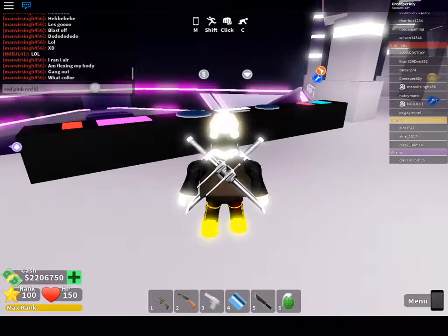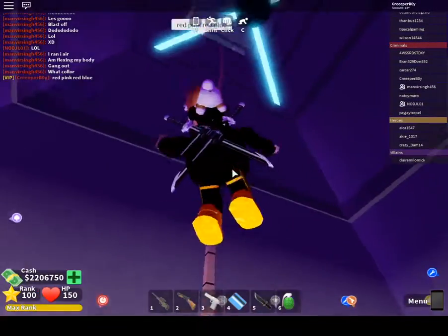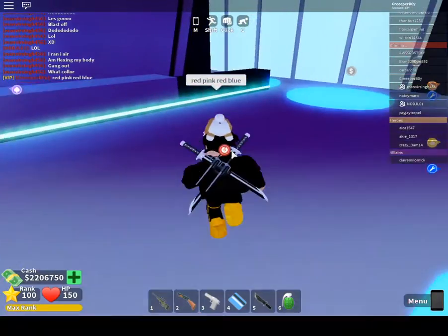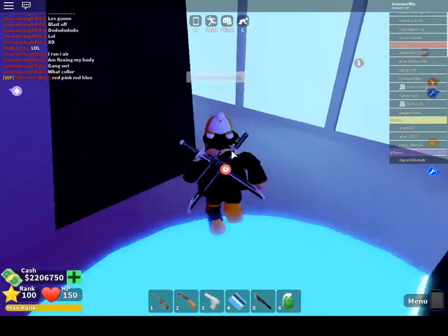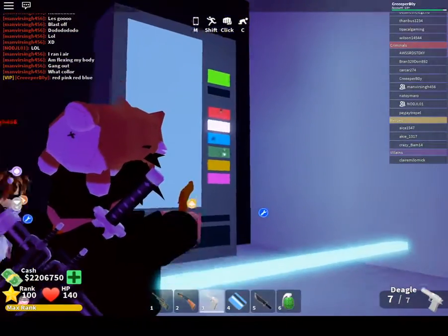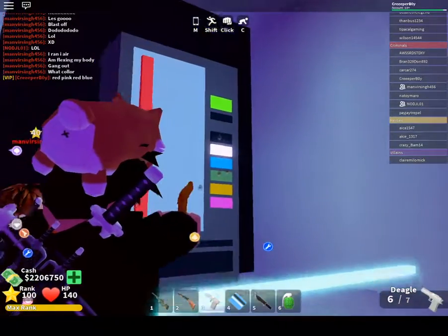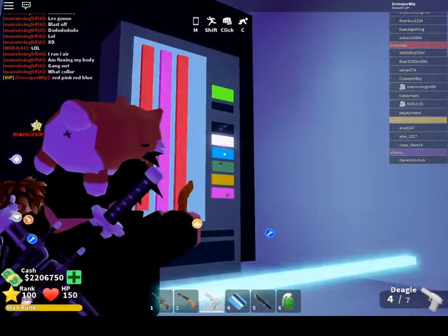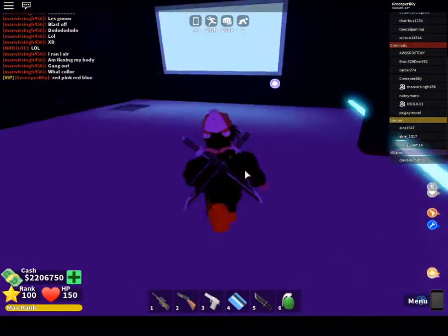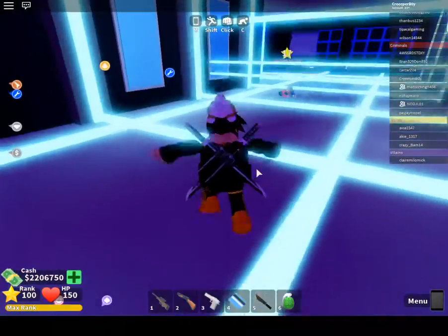Then you want to head up to here, and basically what you want to do next is go through this parkour here. Then what you want to do is go over here and shoot those colors. You have all these colors — this is white — so you go red, pink, red, blue.